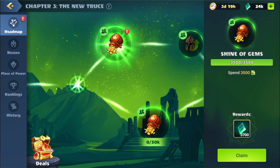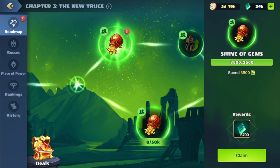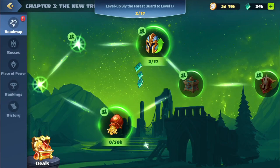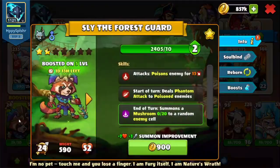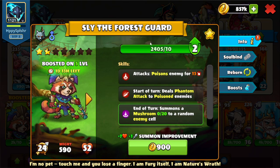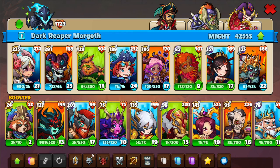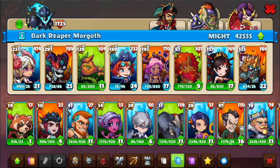Alright guys, we are back. We're on this quest: spend 3,500 gems. We did a lot of legendary draft offline and we are now complete. Next quest: level up Sly the Forest Guard to level 17. We'll hit the go — this brings us over to our squad. Currently we have about 2,400 copies thanks to a bonus roll. I did look at the table and we need roughly around 3,000, so we're a little short. It's unfortunate that we don't have the epic version of this hero — we have the rares which we could evolve, but we still won't have enough copies. So we'll have to do the other quest instead.